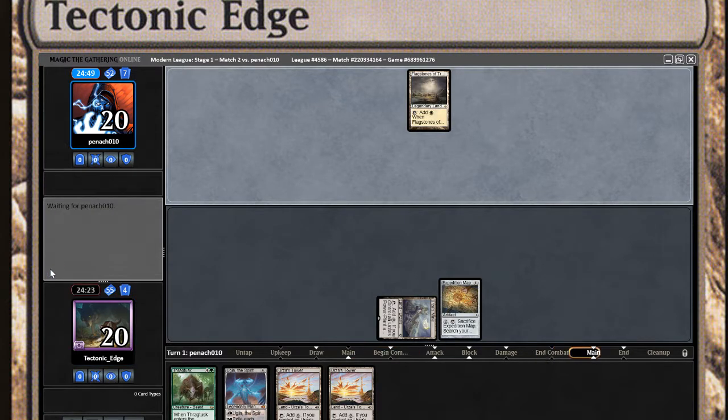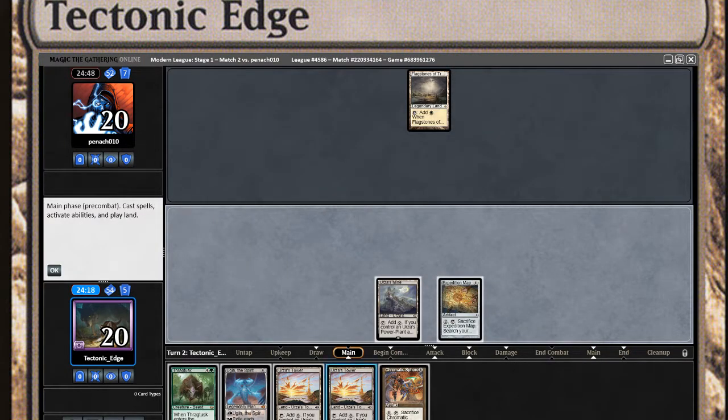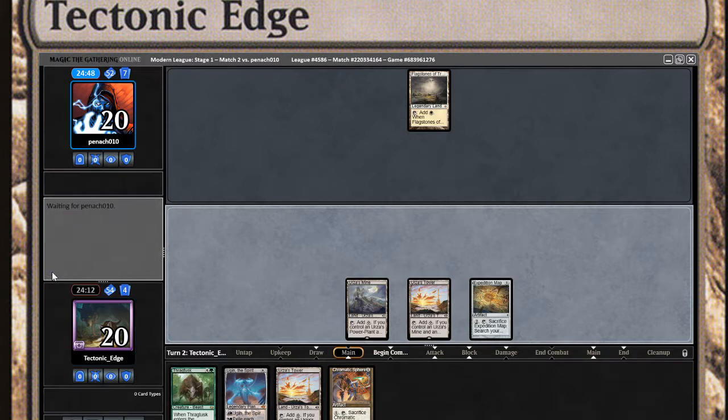Flagstone to Trokar, alright. And let me turn 3 the Thragtusk, which will be nice.